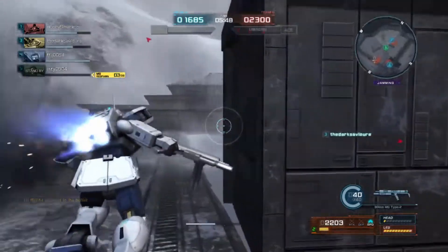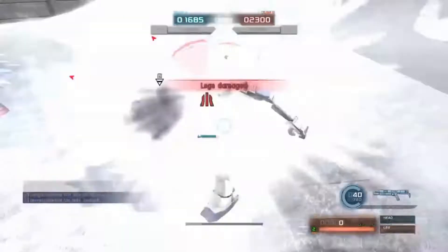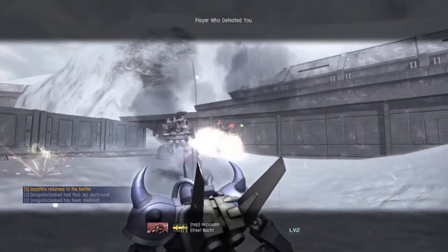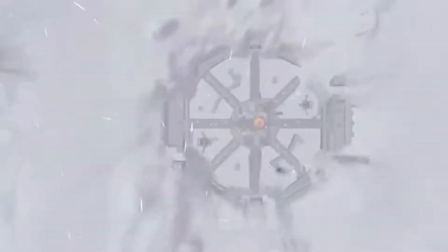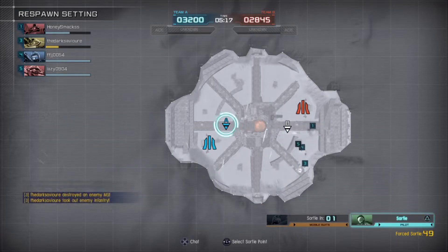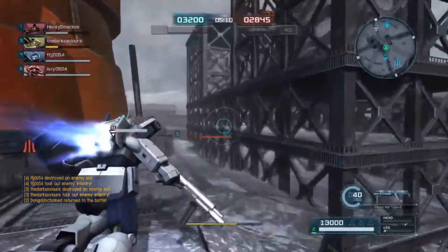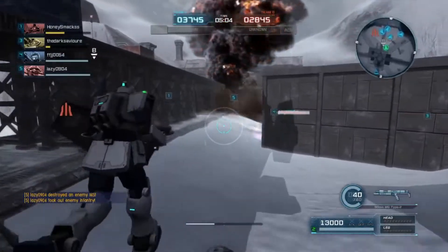Because of its insane firing speed, you get more bullets and damage off on a single target in less time. If you shoot two different guns at the same time — say the basic 100mm gun versus this gun — in two seconds, the Cold Districts type probably emptied halfway through its clip and did more damage with more shots, easily breaking somebody's legs.